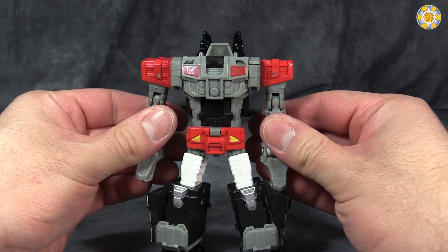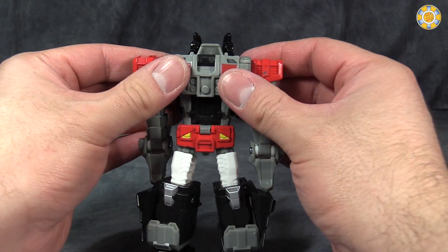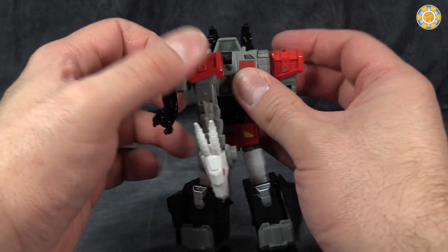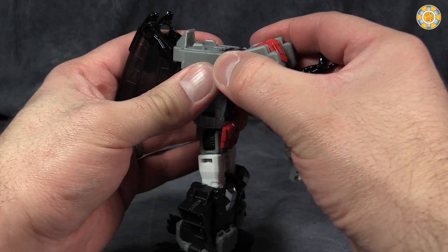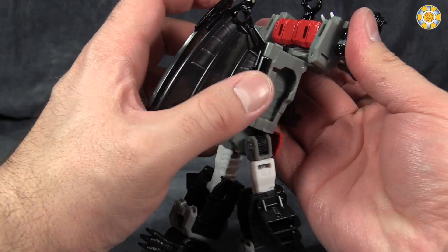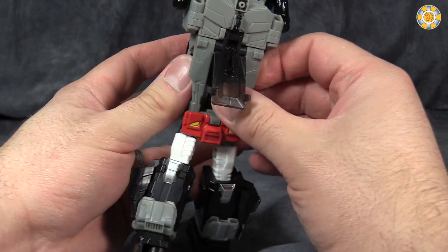Transformation is pretty nifty. Put the arms straight down with the top of the heads facing towards the back of the figure. Then grab the shoulders and flip them around to the front of the robot mode. Grab that entire section that you just flipped up and flip it back until the tops of the shoulders peg into these little peg holes on the back there, like so.